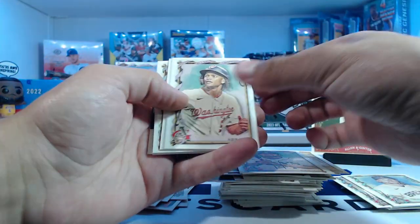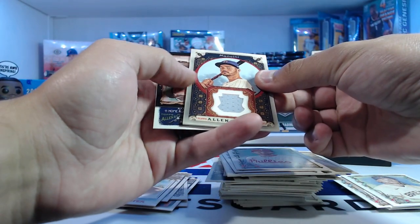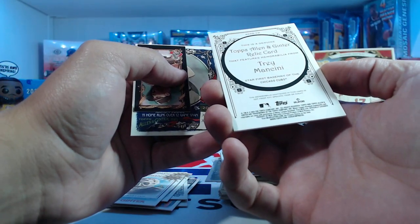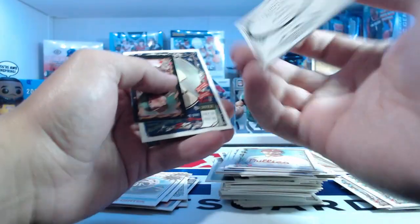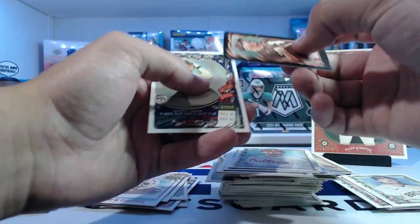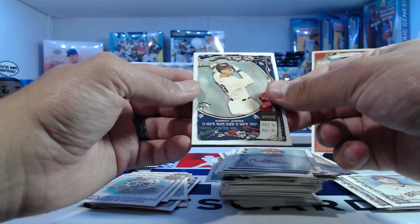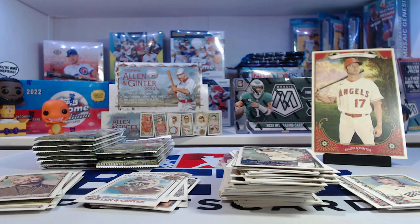CJ Abrams, Javier Baez, Dale Murphy, Trey Turner. And a relic of Mancini — Trey Mancini, first baseman for the Cubs. Kind of cool, not from any specific game or event, but nonetheless. There's a Hendrix black mini — Liam Hendrix. And Aaron Judge — 11 home runs over 12 games. What a performance there.